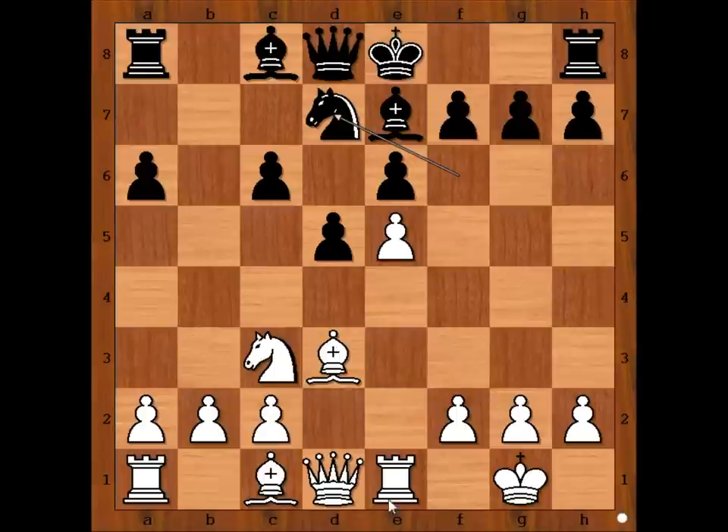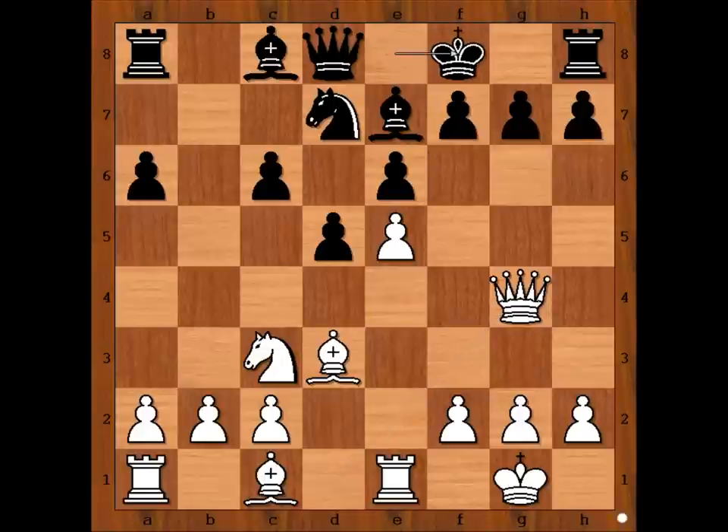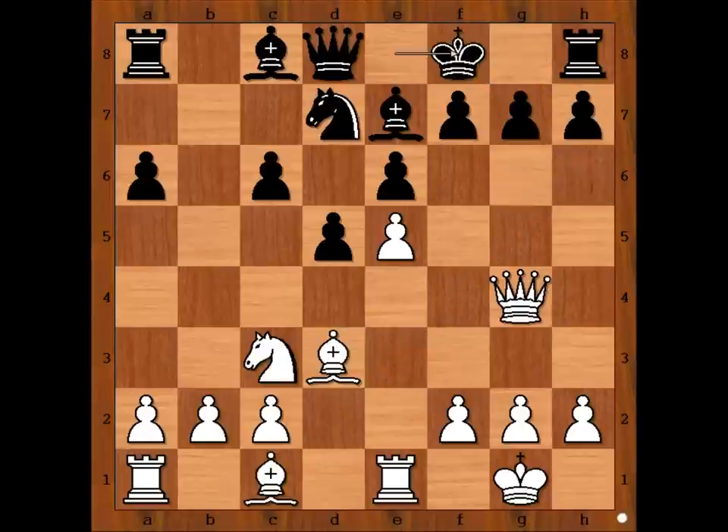Caruana played queen to g4, attacking the pawn on g7 and preventing castling. King to f8. If black would castle, then bishop to h6, threatening checkmate, and after g6, bishop takes rook. So we have king to f8.